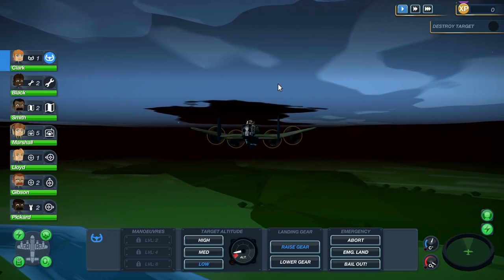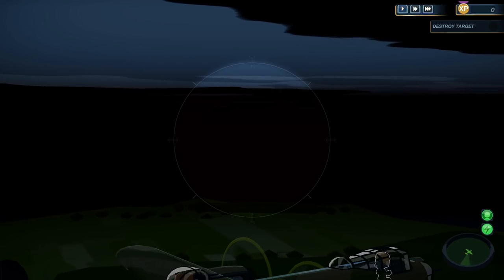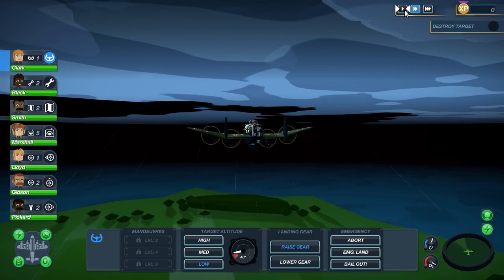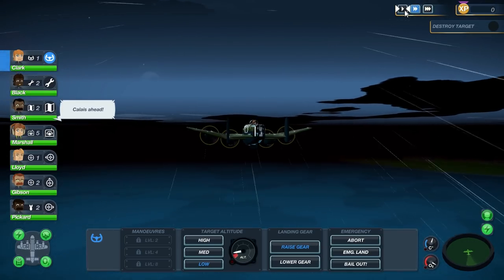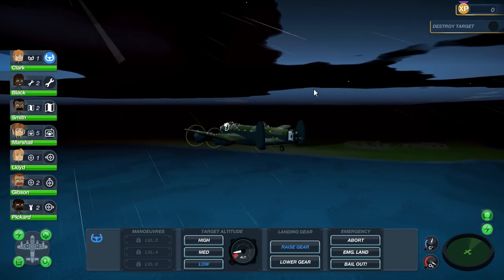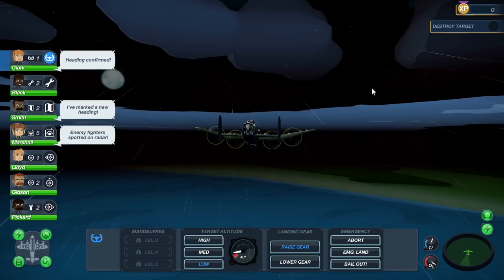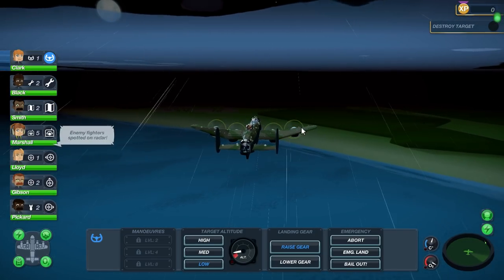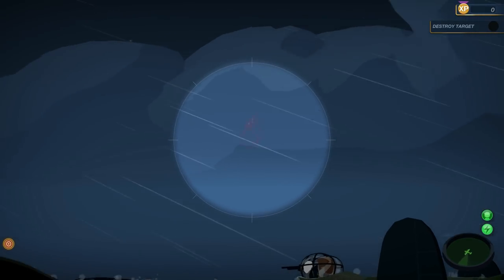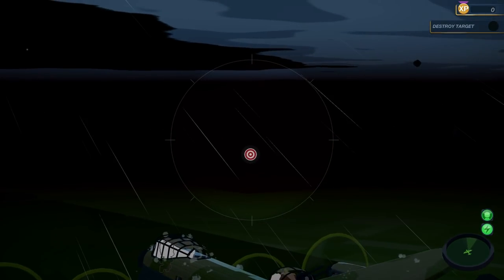We're going to start picking up pace here. Destroy the target — new course plotted, right over that way. Start heading over this way now. Oh, we got some more rain — that's perfect. Got our next heading. Nearby hazard located. Oh, and here they come — there's three of them. Oh, there's our mission bomb zone.